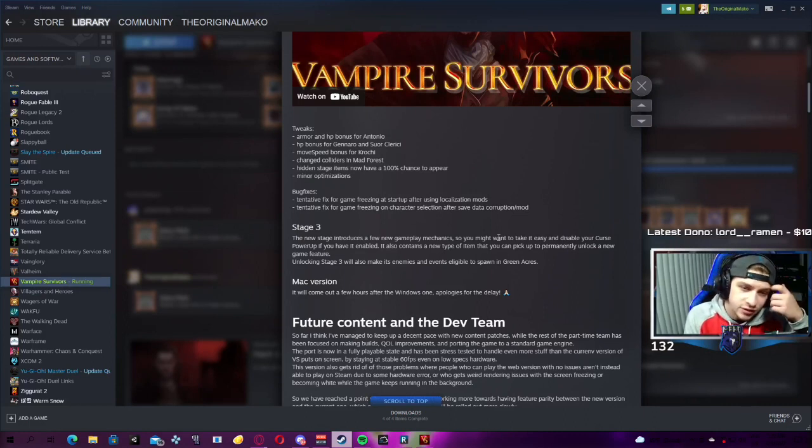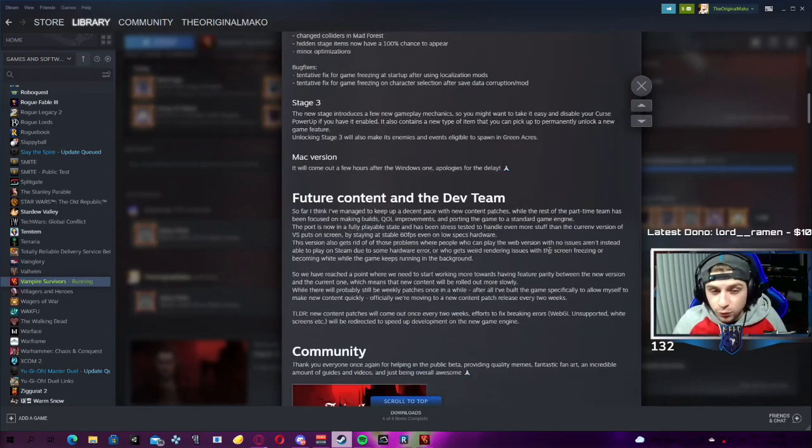Bug fixes - just some tentative fixes for some freezing bugs that have been going on. Then Stage 3, the new stage, introduces a few new gameplay mechanics, so you might want to take it easy and disable your curse power up if you have it enabled. It also contains a new type of item that you can pick up to permanently unlock a new game feature. Unlocking Stage 3 will also make its enemies and events eligible to spawn in the Green Acres.